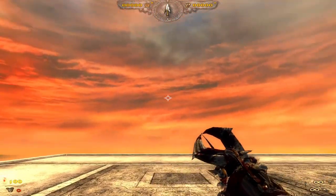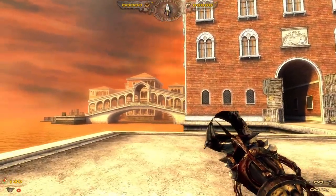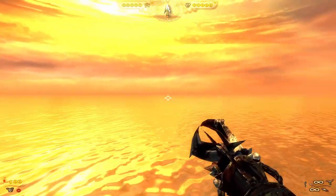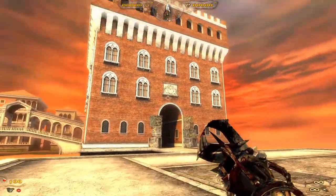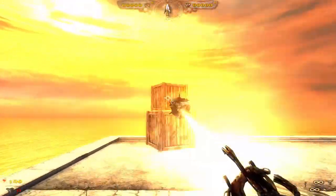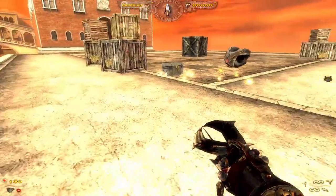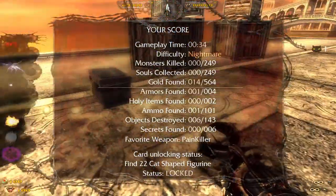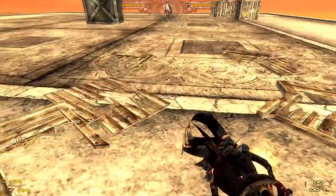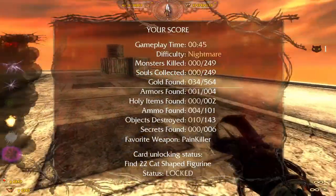Alright, here we are in beautiful Venice. This level is amazing — so good. And yeah, this is what I mean, we're just kind of out in the middle of nowhere. There's one of the figurines — nice little counter right there — and I believe it's also there. So we'll be able to see our progress. And yeah, it's at 22, right? Yeah, 22.